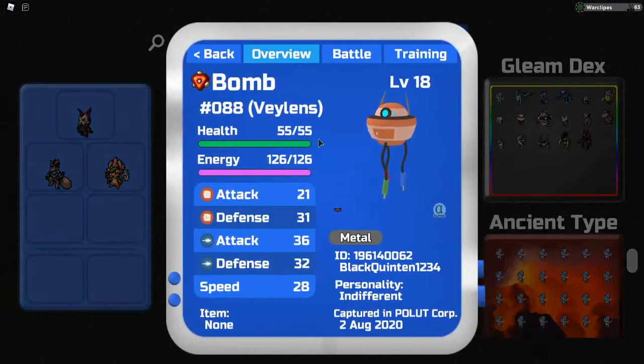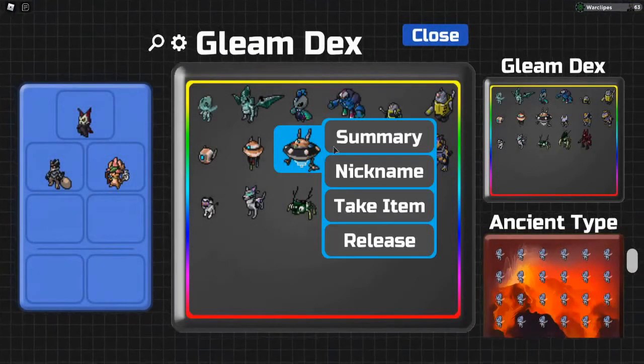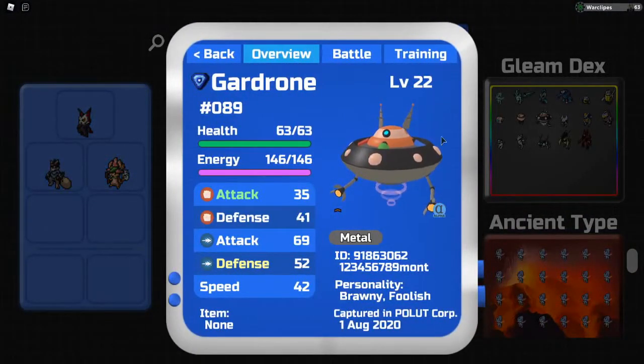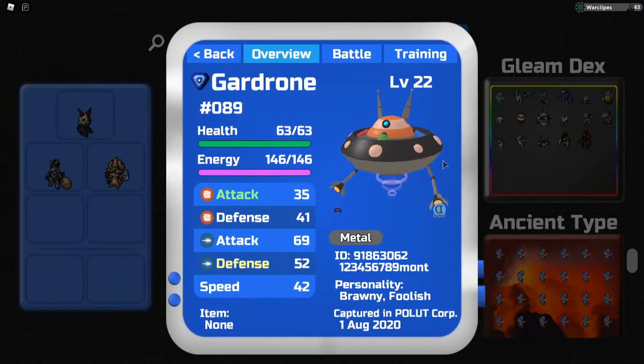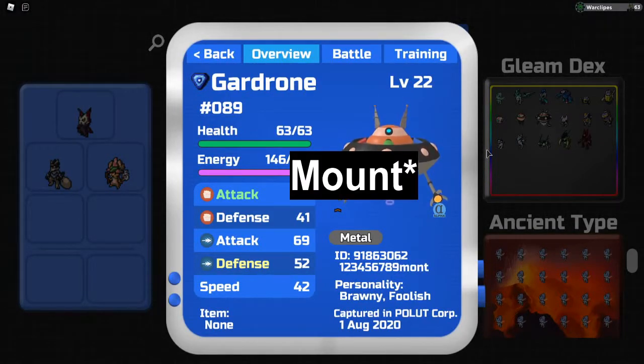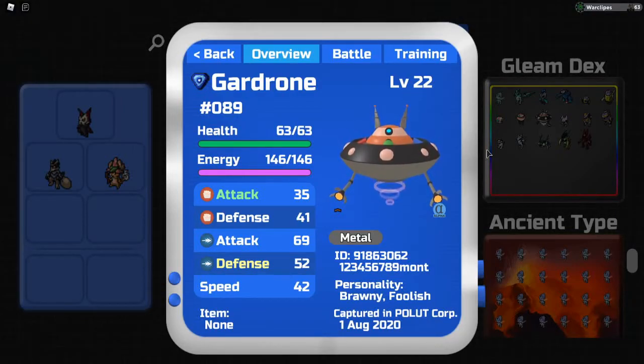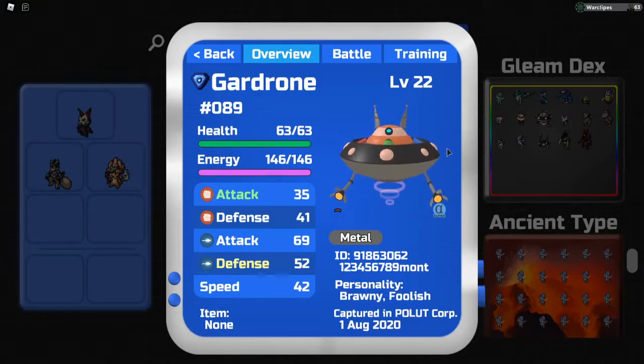Along with this we have Valens — same setup with gables coming from the top. It's number 88 and I named it 'Bomb.' Then we have one of the coolest-looking ones in my opinion: Guard Drone, which looks like a UFO. It's probably the best-looking gleaming in this update in my opinion and one of my favorite Lumions from this update. It is number 89 in the dex.